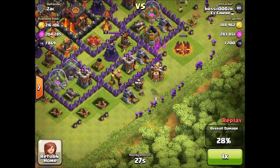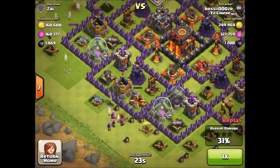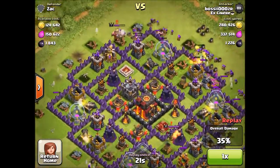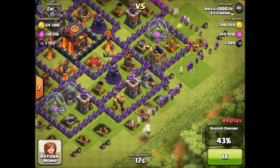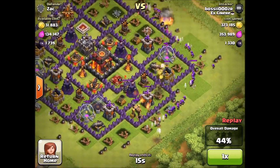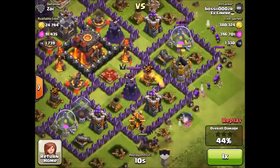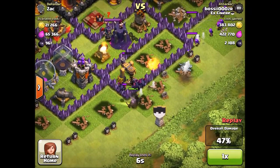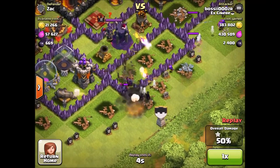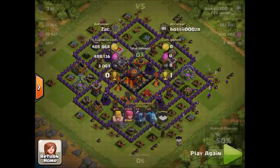The archers shoot over the walls and get those collectors and pumps. There are different ways to spread out your archers and barbarians — sometimes I put down a line of archers, sometimes just a few; it depends on the base. You do want a full clan castle and you want your spell factory to have all lightning spells.